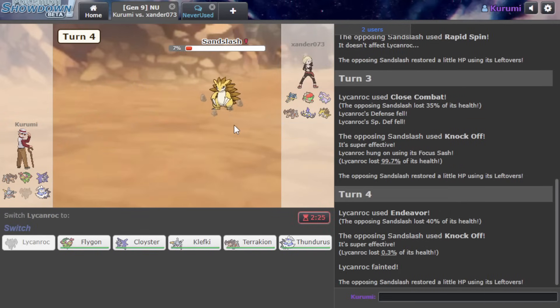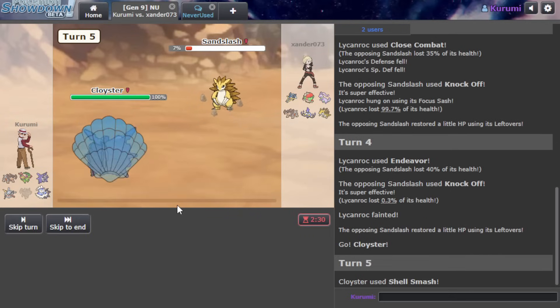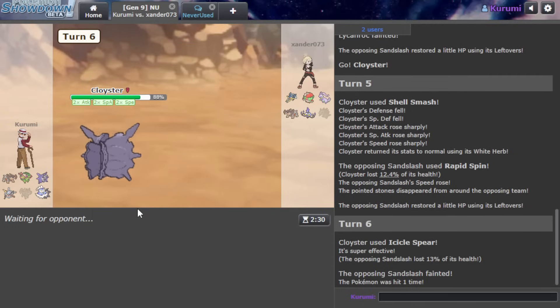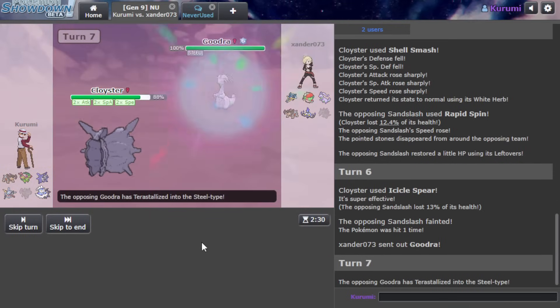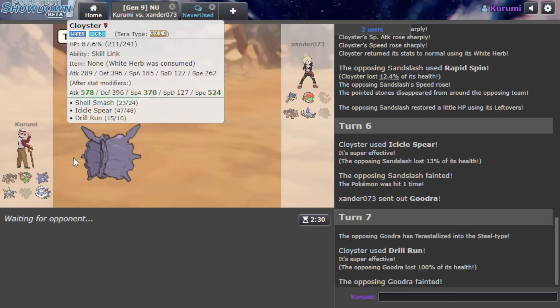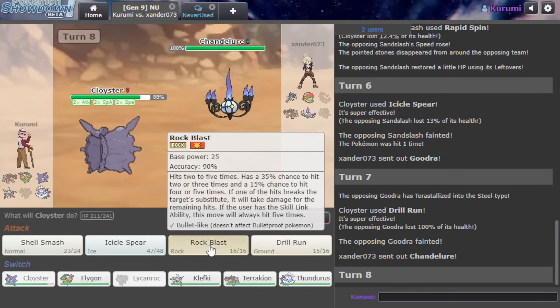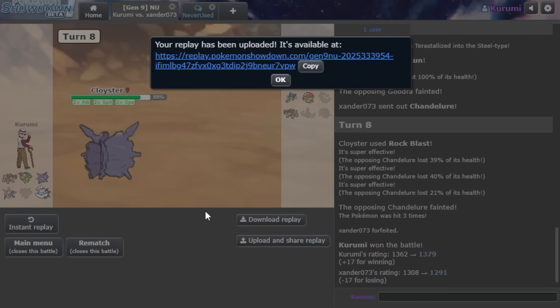I'm going to go Cloyster and Shell Smash. They let me Shell Smash! I'm still sad I lost to Swagger Tornadus - that's a funny set, but you still need to be Jolly especially with Swagger. He's going to Terra Steel and there's nothing I can do about that - other than Drill Run your ass. I'm Drill Run Terra Ground. I saw people talk about Terra Electric, but I don't think I need to be an Electric type. Get on out. Finally get a win in this video!